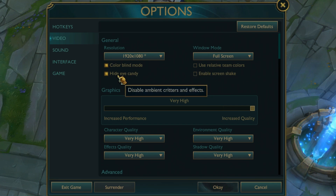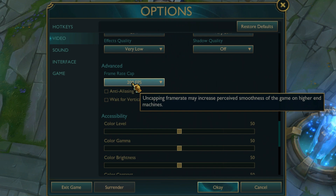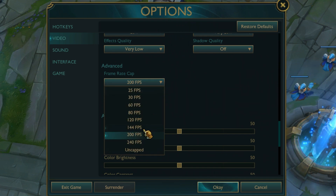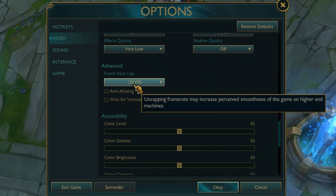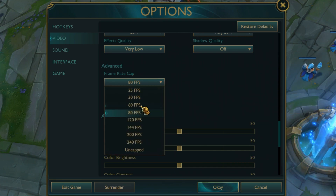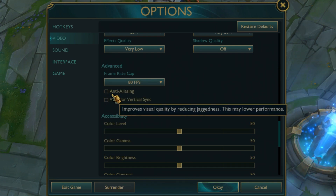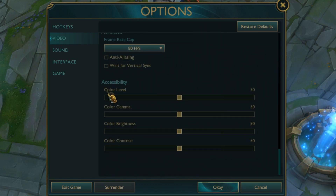Make sure Screen Shake is disabled. Hide Eye Candy — make sure that box is checked. Scroll down to Graphics: Character Quality Low, Environment Quality Very Low, Effects Quality Very Low, Shadow Quality Off. For Frame Rate Cap — if you have a 144Hz screen you can put it on 200, but most of you watching this will have 60Hz, so go with 80 or 120. Make sure Anti-Aliasing is unchecked, and same for Wait for Vertical Sync — both of these should be unchecked, very important. The Accessibility section won't change your FPS at all. Press OK.